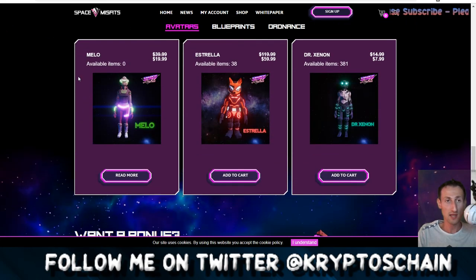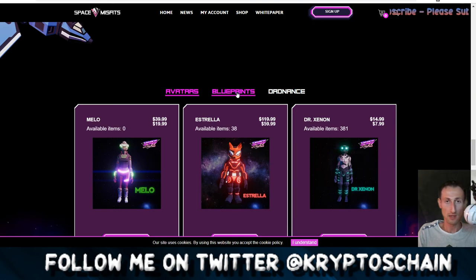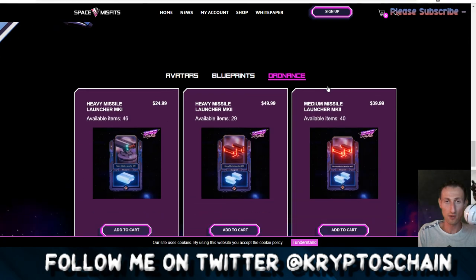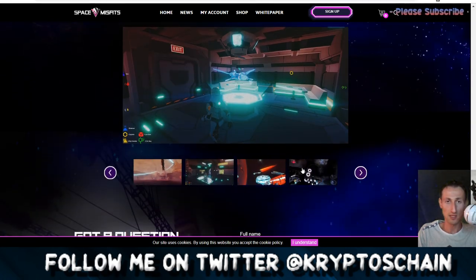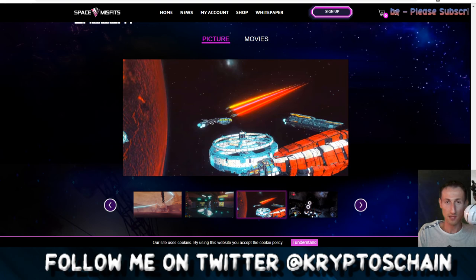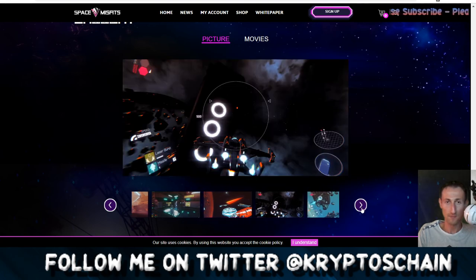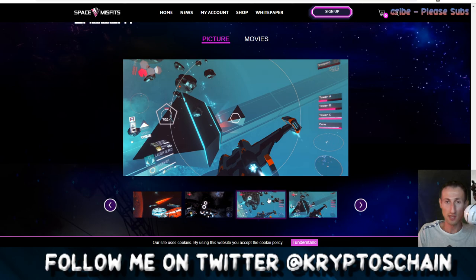Here we can see the avatars. Mellow is $20 and there are zero left. Australia is $60 with 38 left. Another is $8 with 381 left. Dr. Xenon and so on — these are the avatars, the characters you start off with. Then there are the blueprints we spoke about earlier, and ordnance like heavy missiles. You can sign in and start playing the game. Here's the gallery — this is how it looks. Some photos show what's probably the space station, some show outside in space near a planet, and some show ship combat with skins. The graphics are pretty cool using the Unity game engine with Engine's SDK.